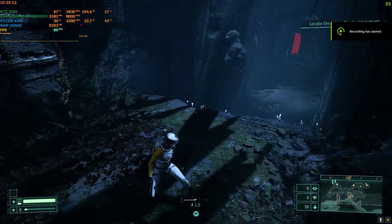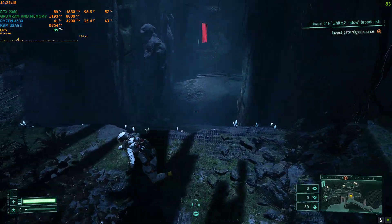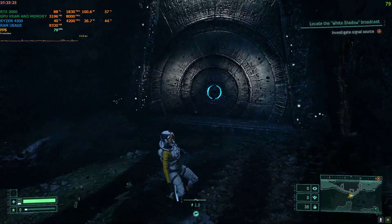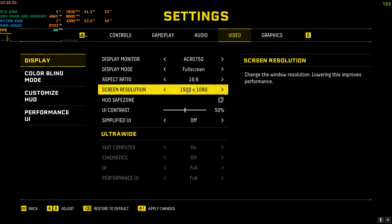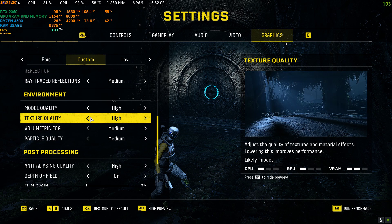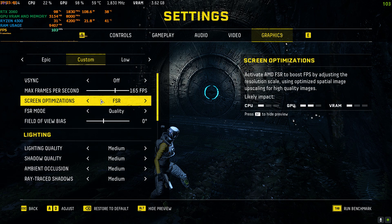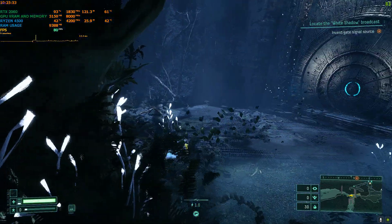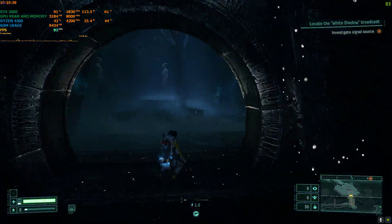Hello everyone, welcome back to the channel, welcome back to another FSR 3 video. In this one I'm trying Returnal, which is a game ported from PS5 to PC. I have not installed the mod yet. Right now I'm on 1080p, graphics set to medium and high. The upscaling is set on FSR quality, so without the mod on 1080p medium-high I'm getting around 70 to 80 FPS — that's the native FPS.